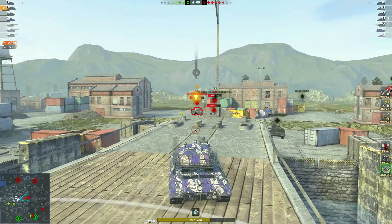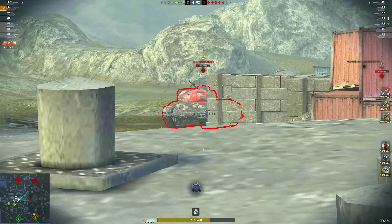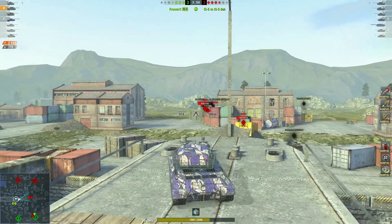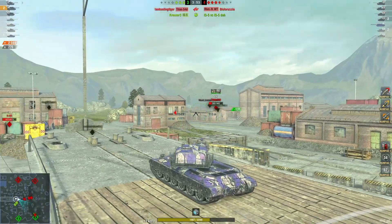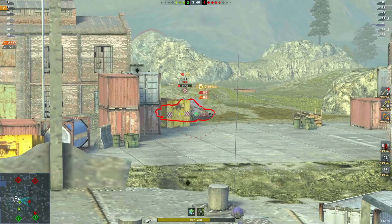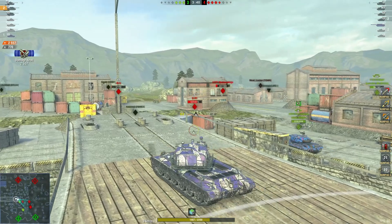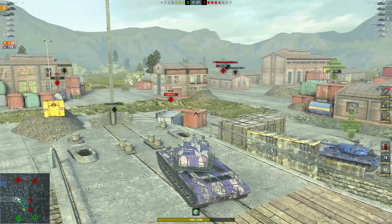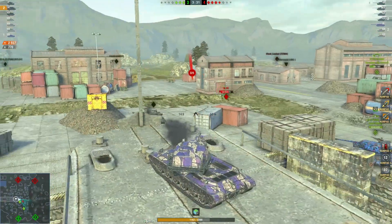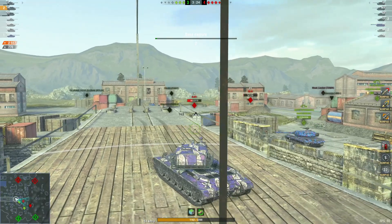Got a nice block there — 89 damage. That guy going on about IS5 vs IS5 — you take out any tank you can in this game. If you want IS5 vs IS5, find a training room. Two point five k damage so far with 770 blocked.